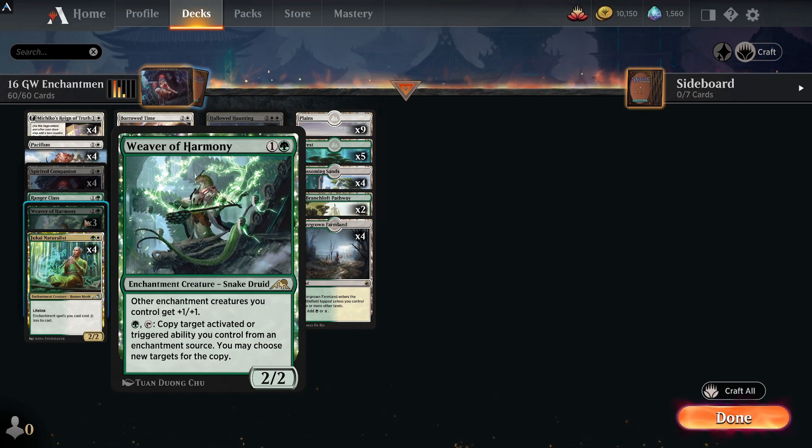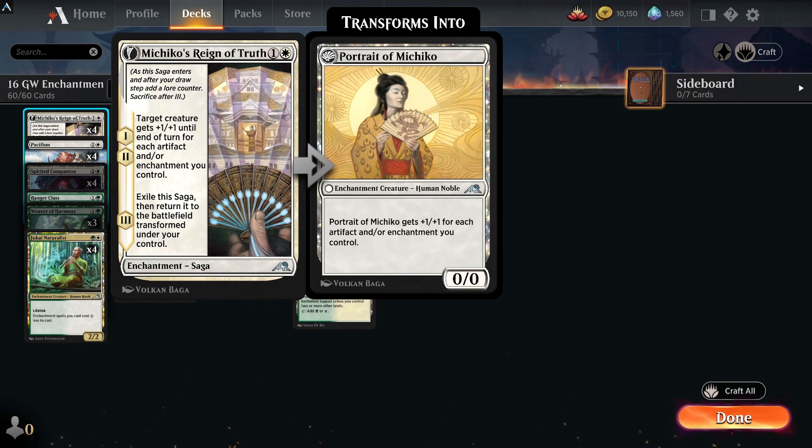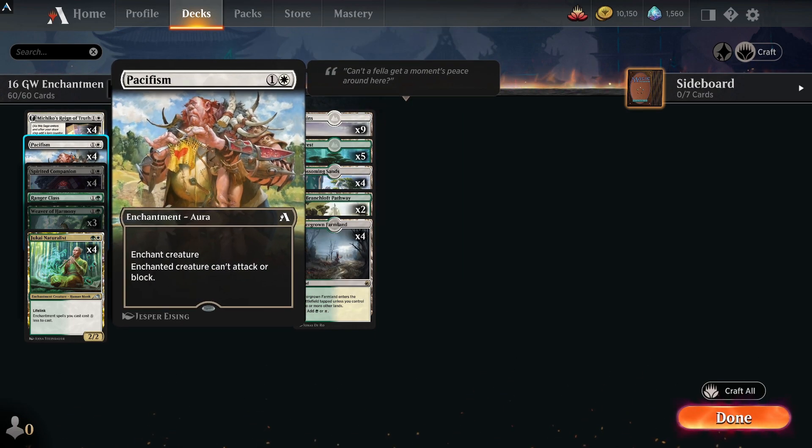Weaver of Harmony — other enchantment creatures you control get +1/+1, so you can see this is enchantment tribal. Creatures can get out of hand quickly with anthem effects like this creature and others. You can also copy a target activated or triggered ability, which is pretty sweet — if you copy an ability like target creature gets +1/+1 until end of turn for each artifact and enchantment you control, you get to do that twice and with enchantments on board it makes creatures very big.